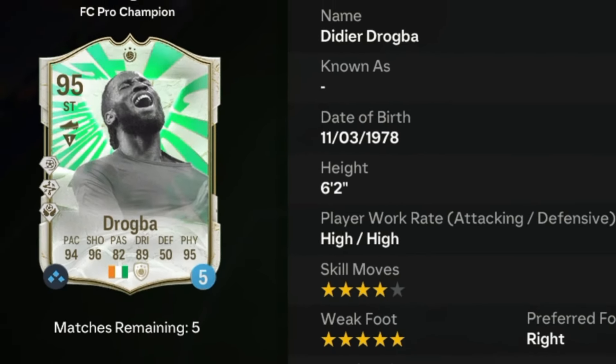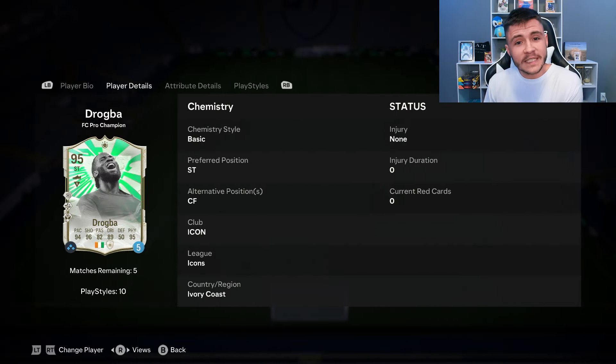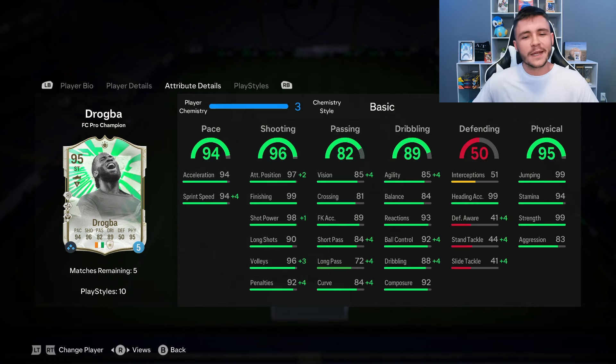Drogba is a 95-rated card. He has high/high work rates, right-footed with four-star skill moves and five-star weak foot. We don't see much versatility with the card as he can only play the striker and center forward positions. Looking at his in-game stats in more detail, honestly, this is going to be one of the most broken and most consistent players in FC24.